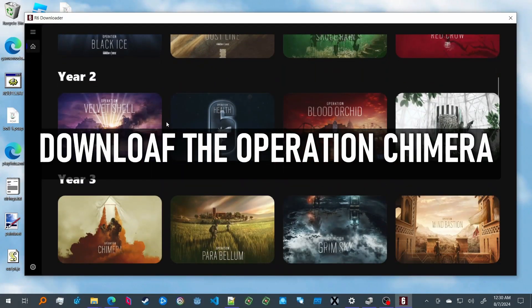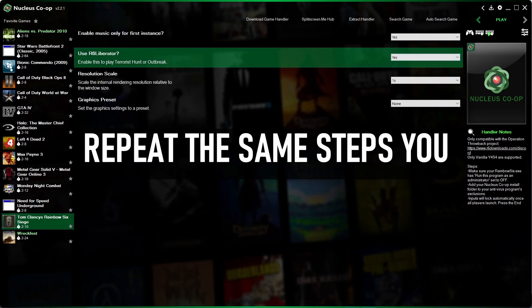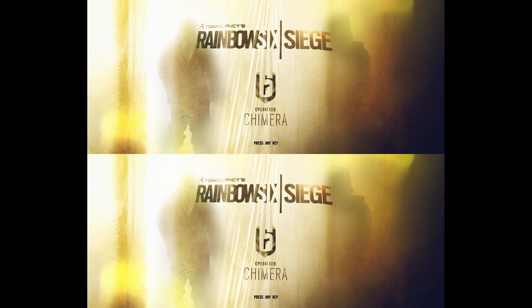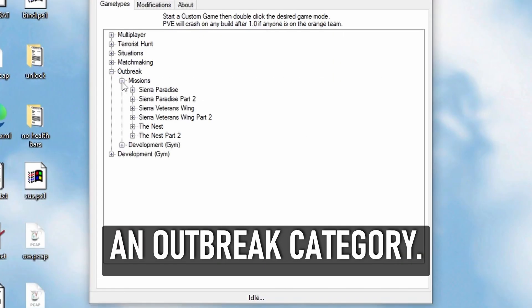To do Outbreak, download the Operation Chimera version of Siege, which was Year 3 Season 1. Repeat the same steps you took to set up a Terrorist Hunt lobby. In your R6 Liberator window, there should now be an Outbreak category.